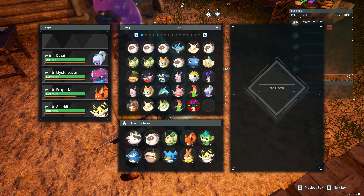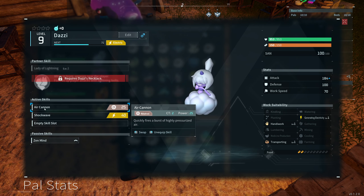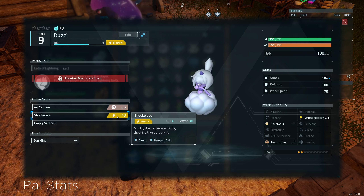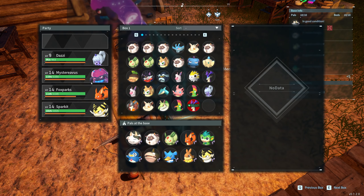It's this one right here — it's got Zenmine, so it adds damage to its air cannon. I don't know if that'll be good long-term. Long-term, you'd probably want a passive skill that boosts electric damage, right? But it's pretty cool still.